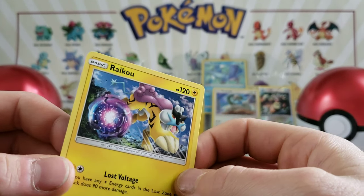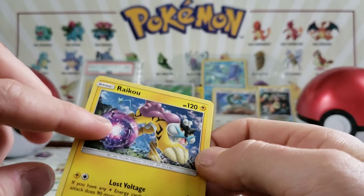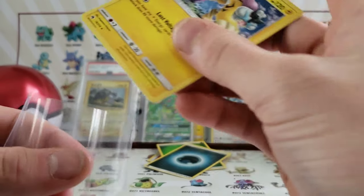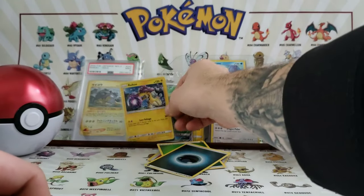Not really a big fan of the artwork, I don't know what that is. He is an electric type — he might be electric and psychic maybe. But nonetheless, it is a Raikou — my favorite legendary dog of all three. Let's go! I'll set him next to this one.